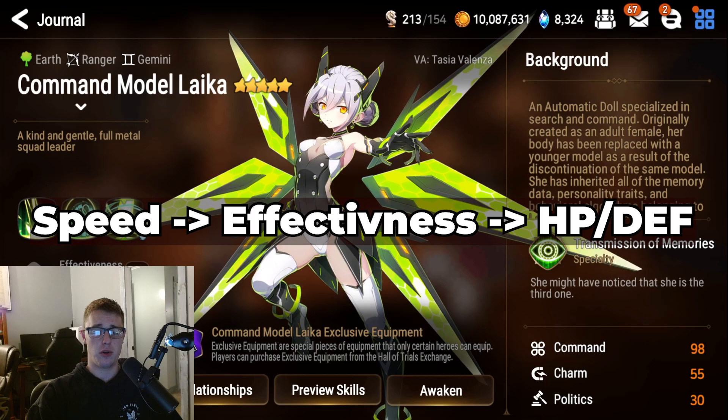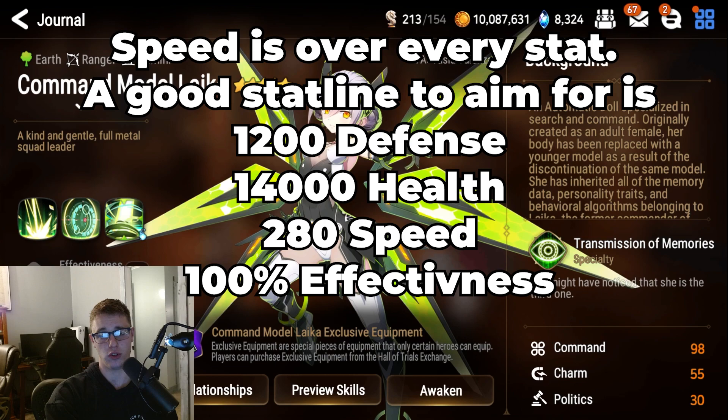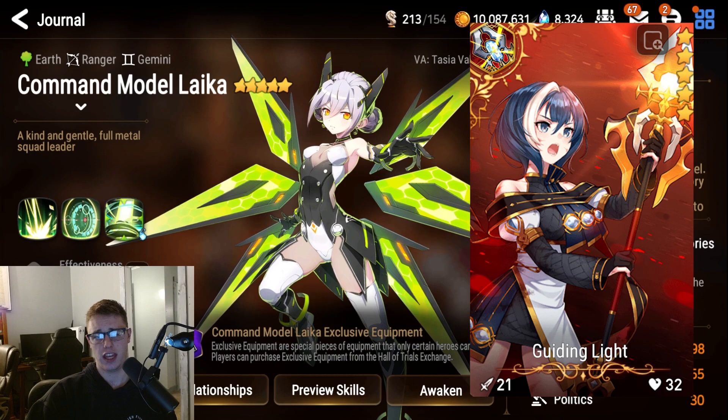Speaking of stats, the priority for them will be speed, effectiveness, and HP. As far as stat lines go, you will want to have as much speed as possible. You want to be super tanky, high effectiveness, and you want her to live as long as possible, just because of her CR push on her skill 1 to enable carry units to do damage while she shuts down the enemy openers completely with her skill 3.